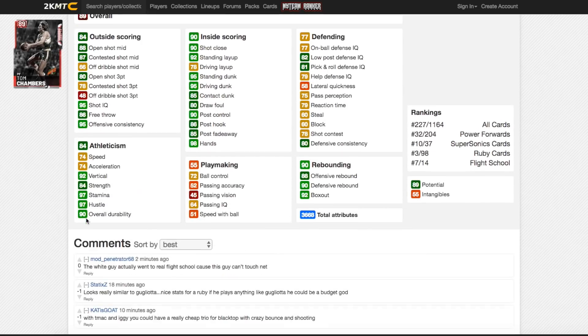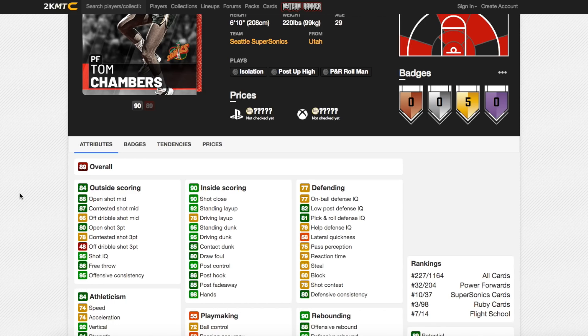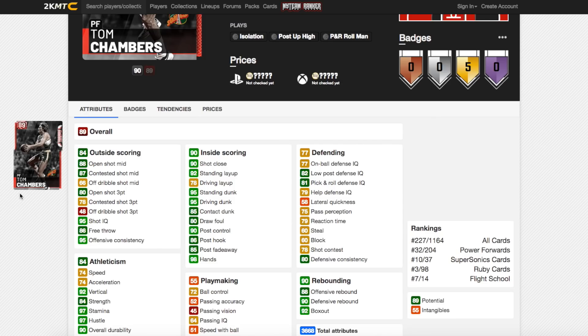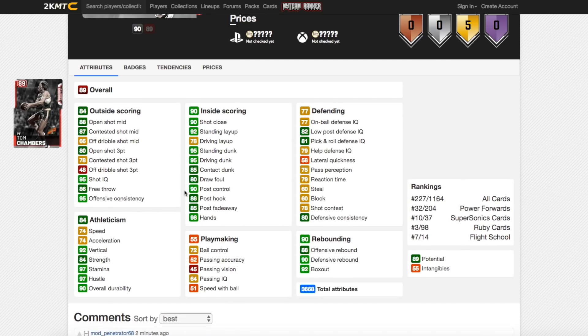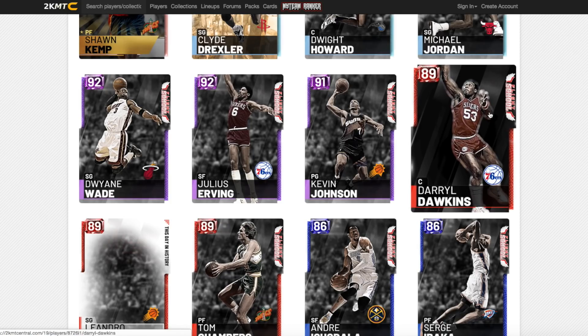Now onto Tom Chambers. Historically he's had a bit of a weird release in 2K, but he's got a good open shot mid of 88 and a decent open shot 3 of 80. He's got 51 speed of ball which can be a problem — if it were higher this guy would be unbelievable. 74 speed, 74 acceleration. Defensively quite good. He's got 55 intangibles so he's probably a hidden diamond. He's got 88 offensive rebound, 90 defensive rebound, insane driving and standing dunk, great post game. If his release is nice this could be one of the most underrated power forwards in MyTeam right now — he could even be the best ruby big man in the game.